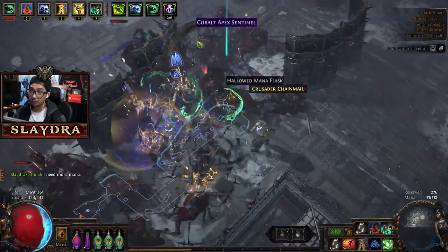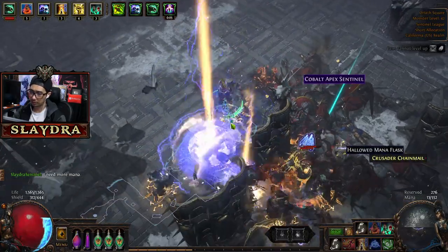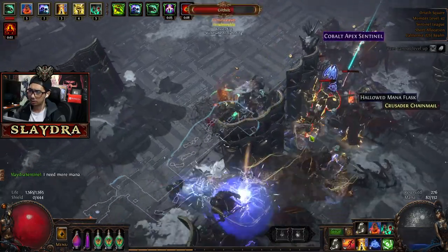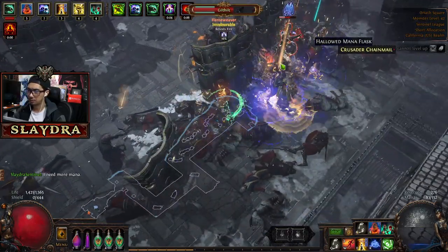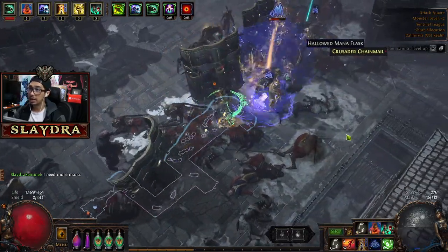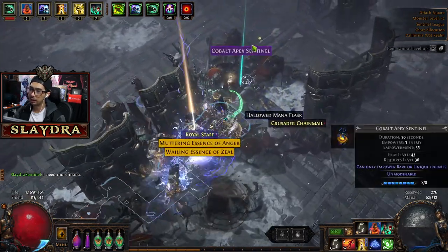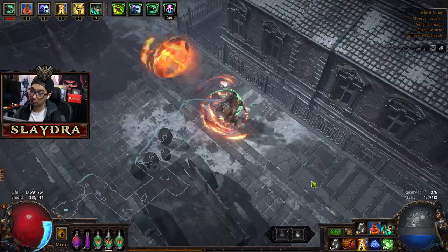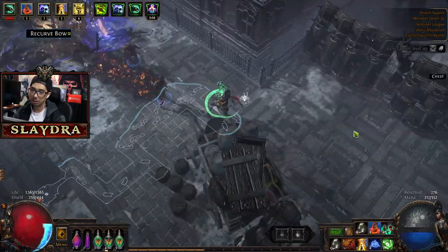Oh, what the heck? He's invulnerable until we kill everything? Okay, there we go. I'm not sure how that mechanic works — he might be invulnerable too. He just has a brief moment where you can't hit him. The only essence I really like getting is Fear for our build, because Fear equals we throw on gloves.